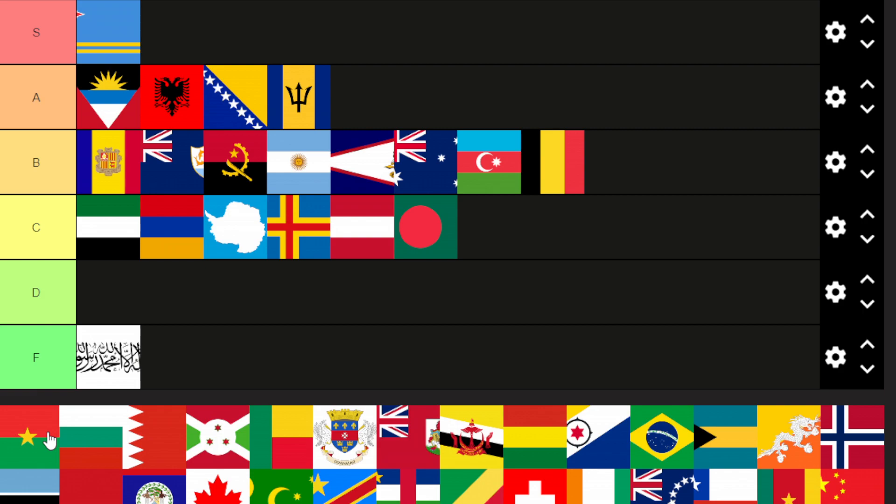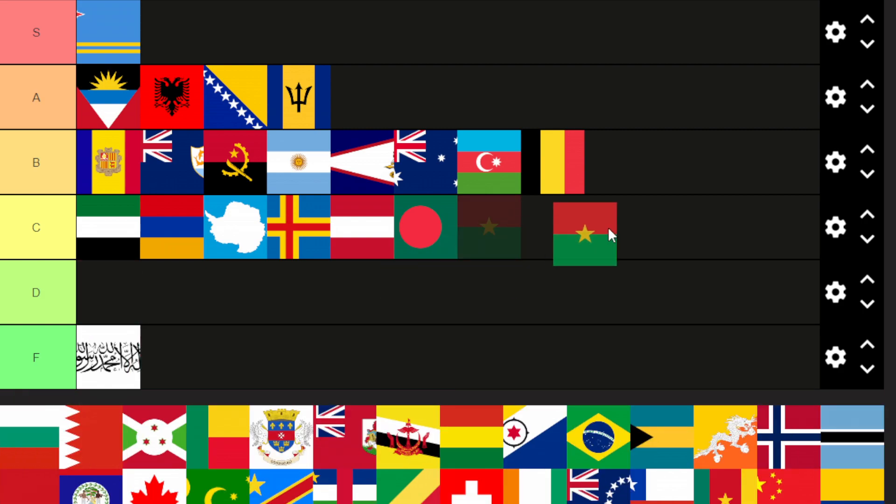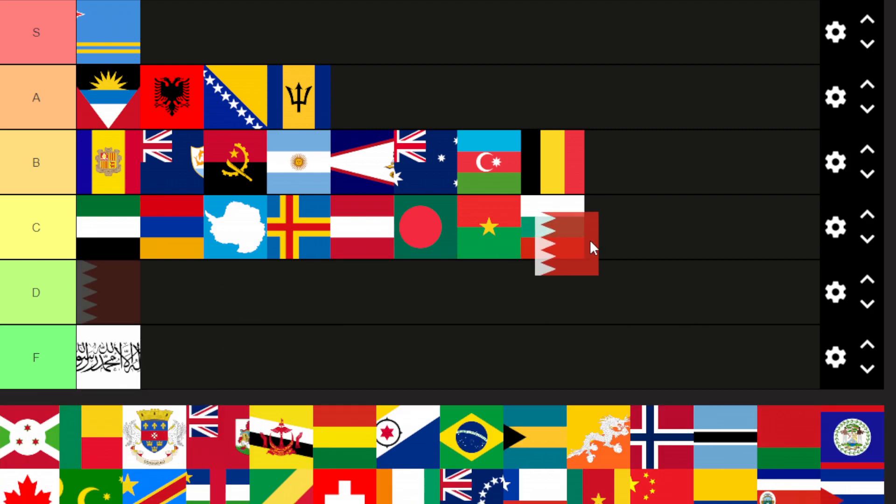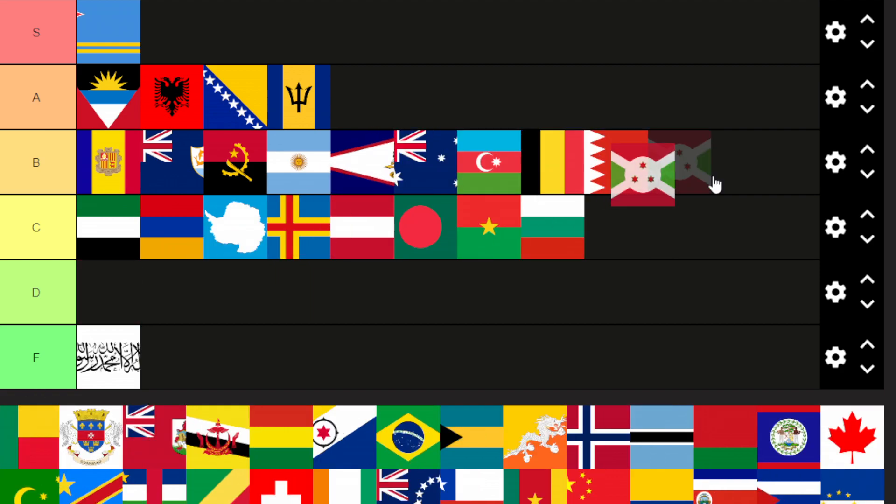Burkina Faso is going to be C tier — pretty basic, two colors and a star. Bulgaria also C tier, basic. Burundi is going to be B tier — I like how it's a bit different. Bhutan would be A tier but it feels a bit cluttered, so B tier. Not too cluttered where it's C tier.